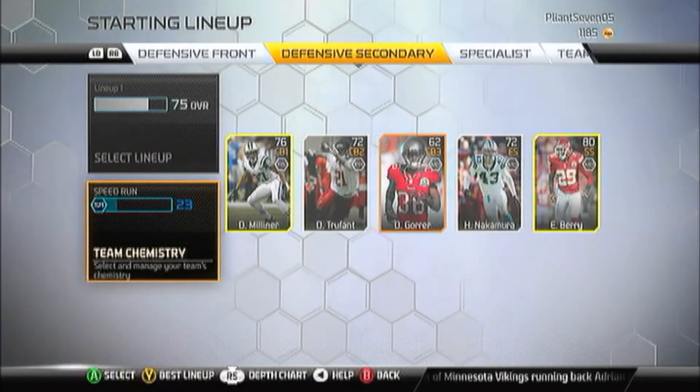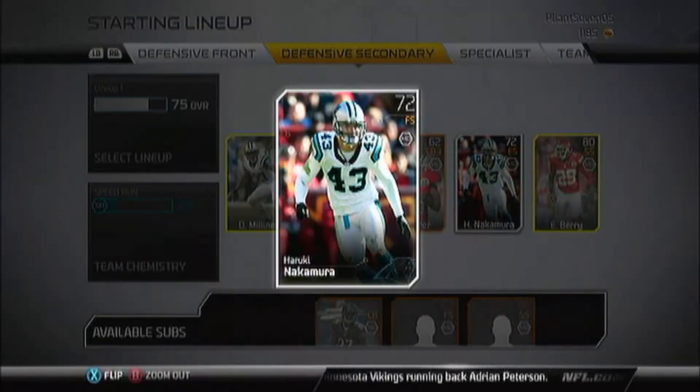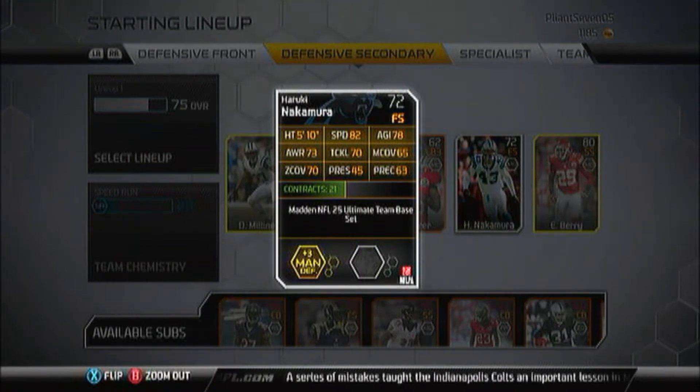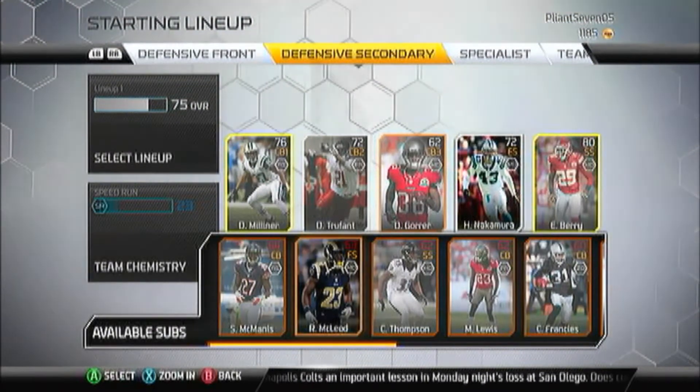That's pretty much everybody in the secondary. 75 overall — I got Desmond Trufant back there. We picked up Haruki Nakamura from the Panthers. We needed a free safety back there. That 60 overall free safety was not going to cut it. We already got the 80 overall Barry Sin back there, ball hawking like a boss.